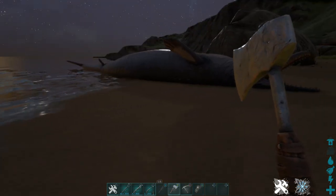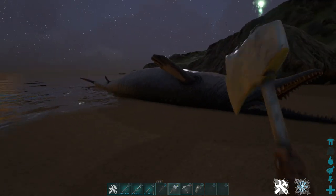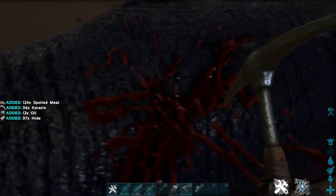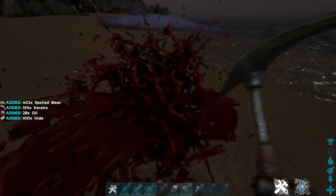Now once you get here, you will see a few dead whales on the beach, and if you go up to them and hit them with a hatchet, you will get a ton of spoiled meat to use however you want. You can also use a pickaxe, but I find that it doesn't give as much spoiled meat.